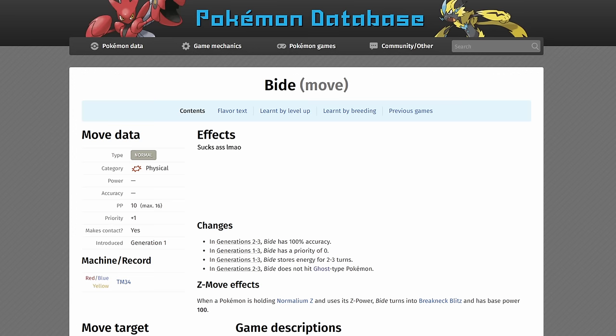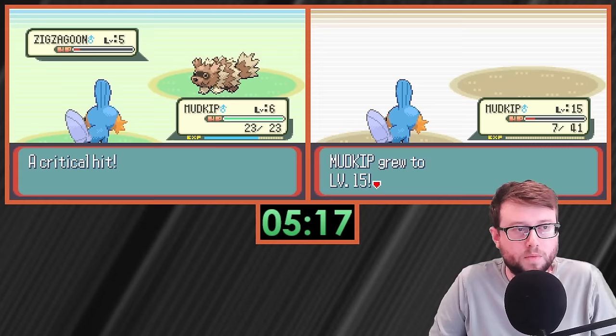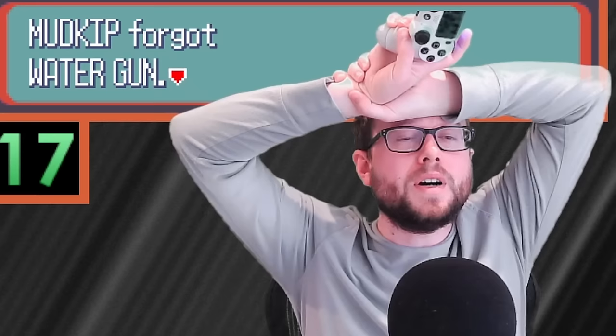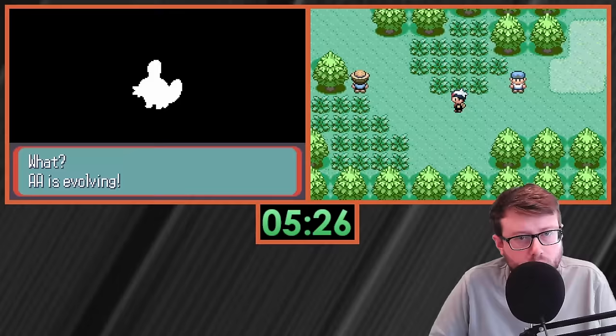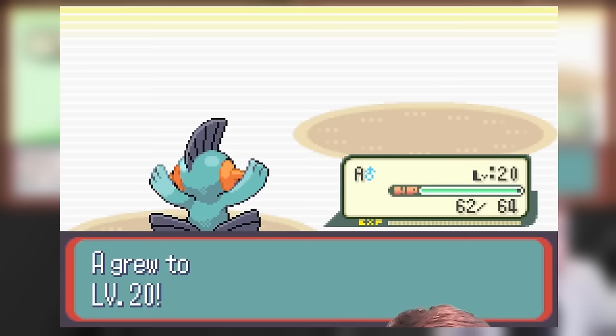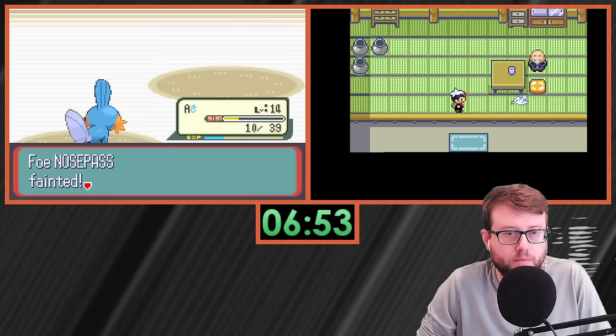At level 16, Marshtomp learns Mudshot — a move I absolutely want — but at level 20 it can learn Foresight. With some moves being good to learn and others not, I have to hyperfixate on what level I'm at so I can make the right decision when the game prompts me. I have to ensure that the Mudkip evolution goes through successfully and then make the correct inputs to learn the move.